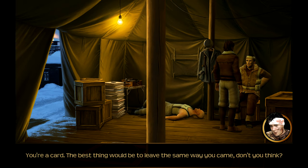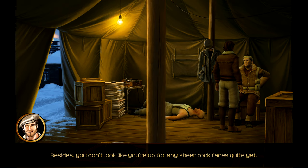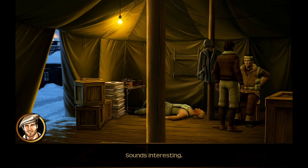You're a card. The best thing would be to leave the same way you came, don't you think? Yeah, we can forget about that - I kind of fell down a crevasse. Besides, you don't look like you're up for any sheer rock faces quite yet. There are trucks leaving the camp several times a day - maybe that's an option. Sounds interesting. Okay, I'll find something to unlock the cuffs. Might I suggest the key?